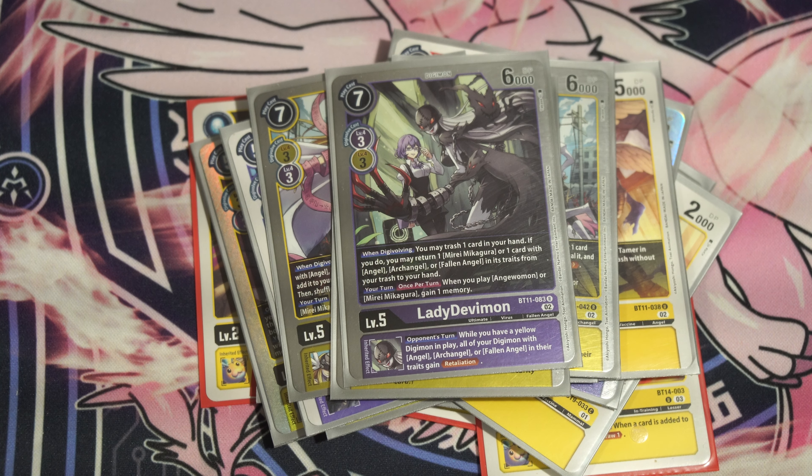We're playing one copy of Lady Devimon. When she digivolves, you trash a card in your hand, and if you do, you return a Miri or a card with Angel, Archangel, or Fallen Angel to your hand. You also get a memory if you play an Andromon once per turn, and there's a retaliation inheritable. It pairs really well with Miri. One copy of Lady Devimon and two of the Andromon — it's fine.